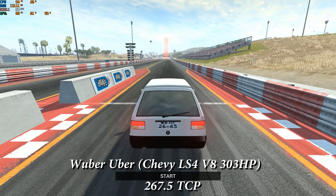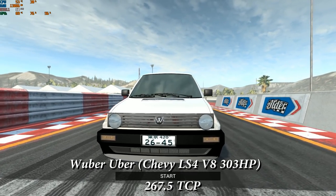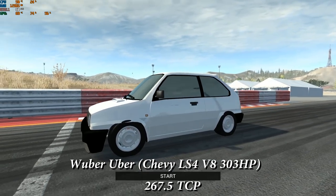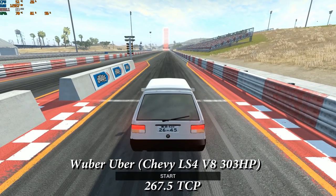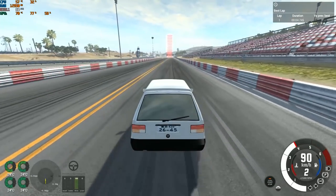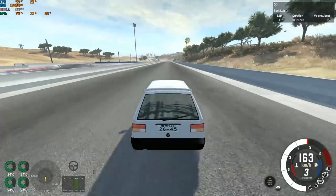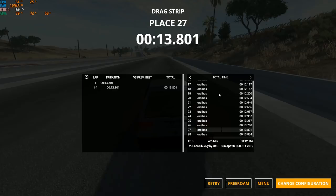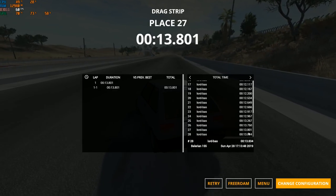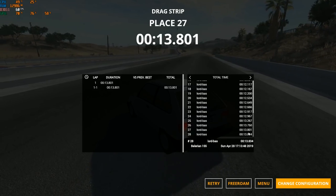The next vehicle is the Woober, with a Chevrolet LS4 V8 engine producing 303 horsepower — in a tiny hatchback that looks something like a 1980s Golf. Result: 13.8 seconds — tied for last with the 260hp Belarian. The cars are now all tested.